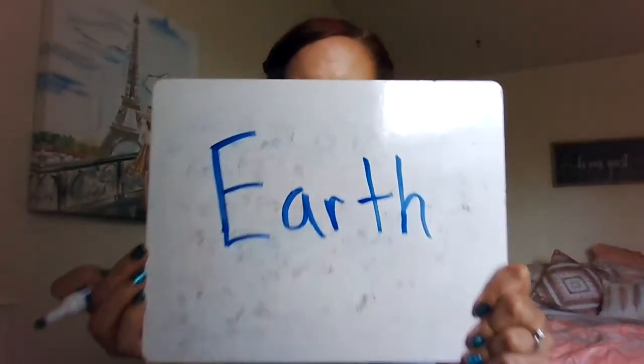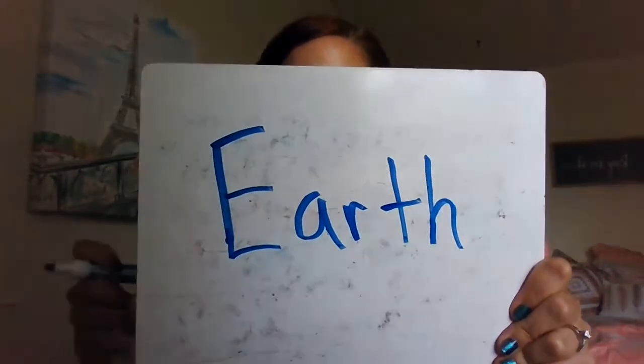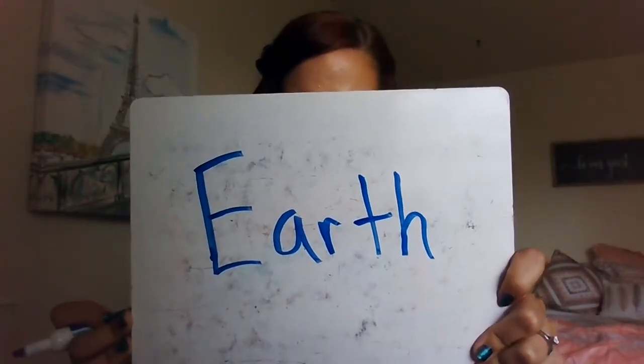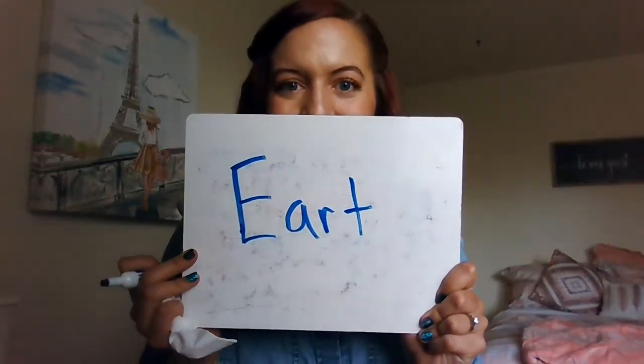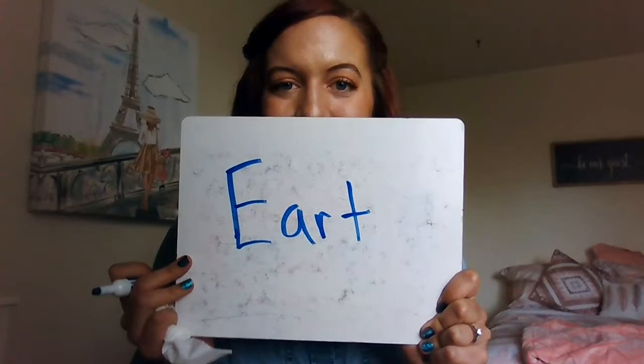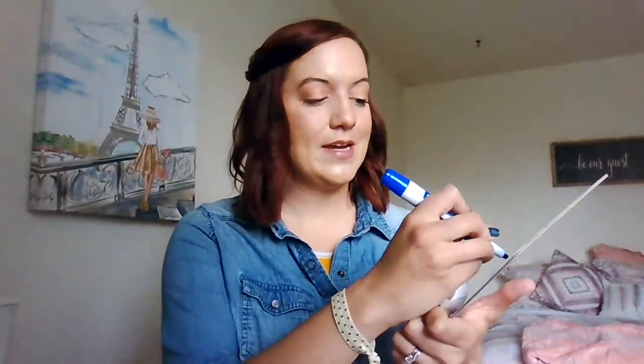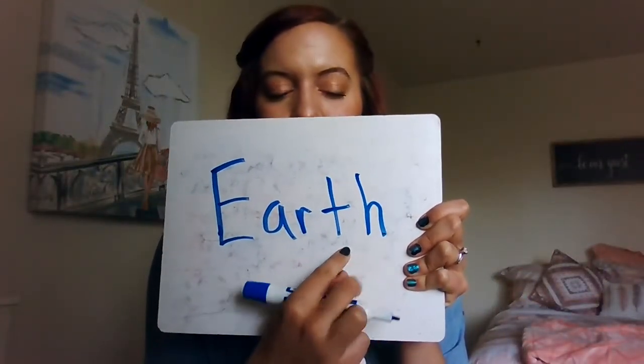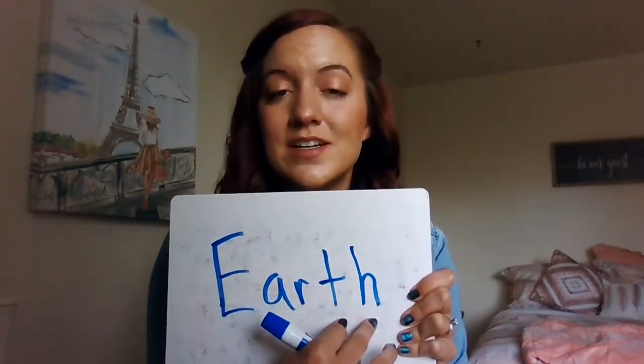Earth is the name of our planet, so I'm going to give it a capital E. Look very carefully — this is the word Earth, and then I will be erasing one of the letters and you have to tell me what's missing. Did you say the H? Because you are absolutely correct. The H at the very end of Earth was missing because this T needs the H so it can make the 'th' sound.